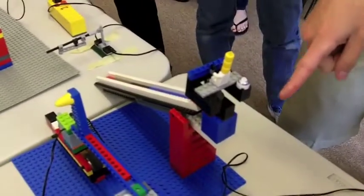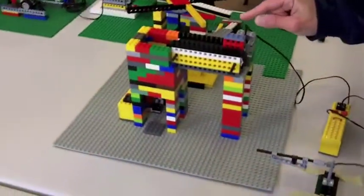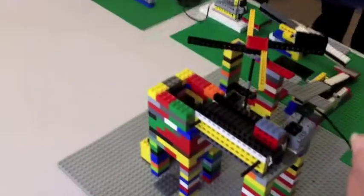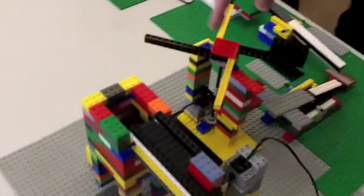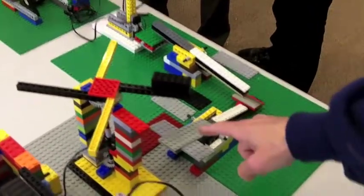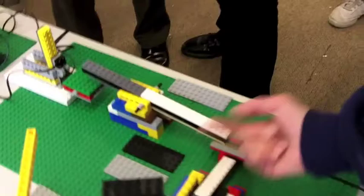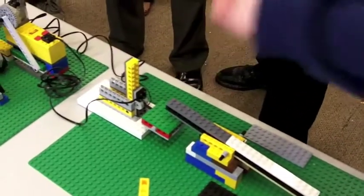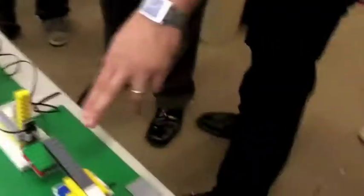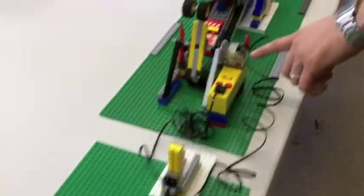It hits the R2-powered sled down the ramp into this switch, which activates the conveyor belt, which causes the block to drop down on this switch, which turns on the carnival ride, which drops the weight brick onto the catapult, which lifts more lever, which lifts this lever, which then the other end pushes down on that switch. Pushes down on this platform, flips the lever.